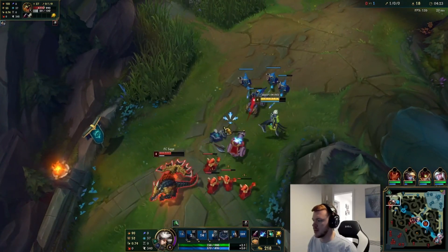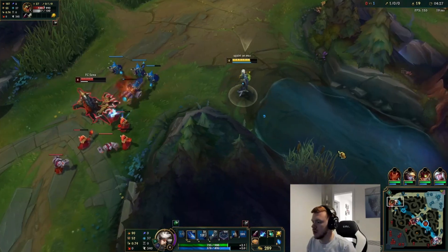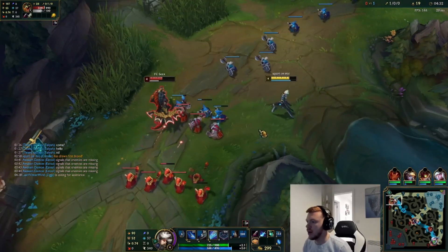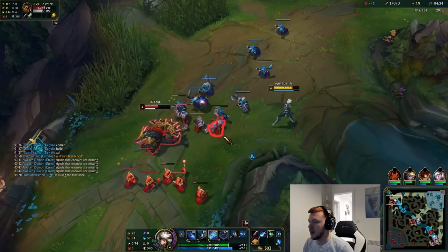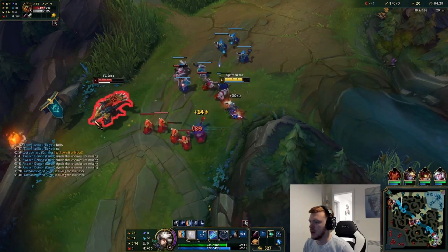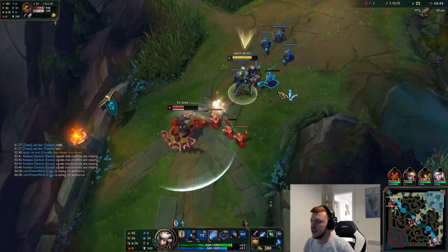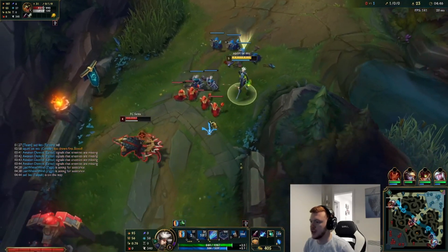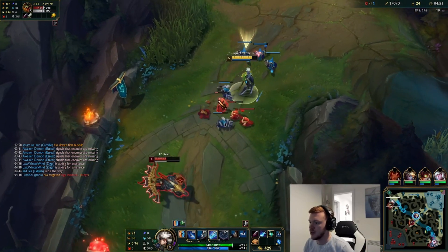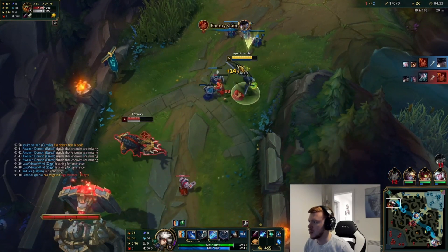Nice, good trade. Eventually — I very much doubt Udyr will come back, he cleared bot at top. We're going to ward just in case. I actually messed up the wave here — I shouldn't have done that. I should have let the wave stay pushing towards me, so now he gets to stay low and catch the wave. We can't tower dive right in. So this is bad on my part.